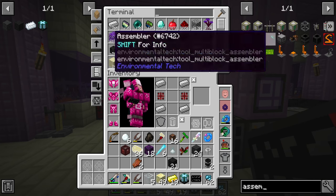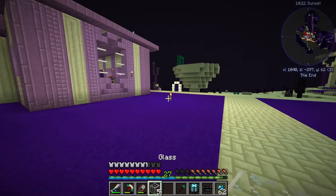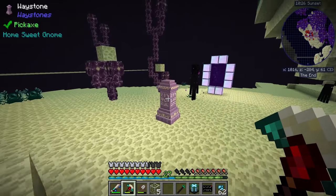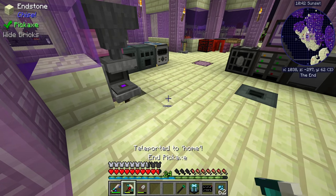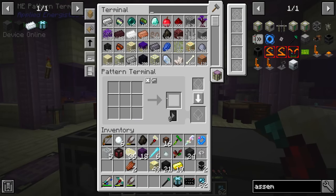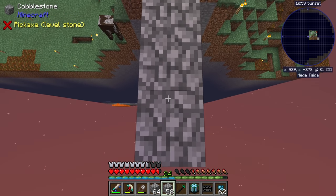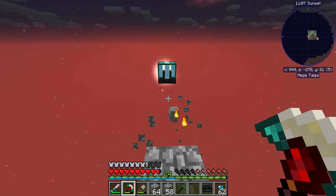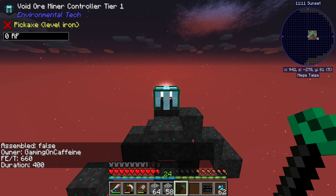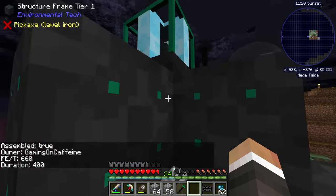Heading to the overworld and placing the controller down over the void — it has to be over the void to work; you can't put it down over land otherwise the center core can't send a beam down. We'll build a few blocks out since it takes a seven by seven area. Placing the controller right about here, removing the cobblestone around it, and then right-clicking with the assembler... and there we go — that should be a basically fully-functioning void ore miner.